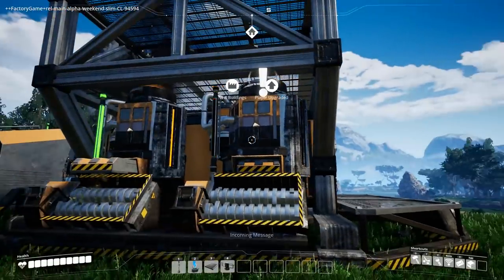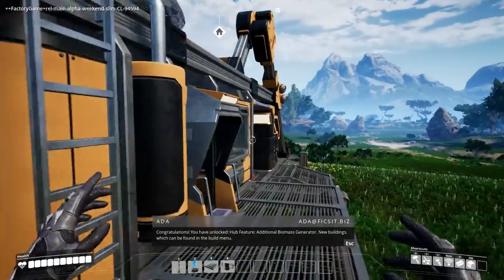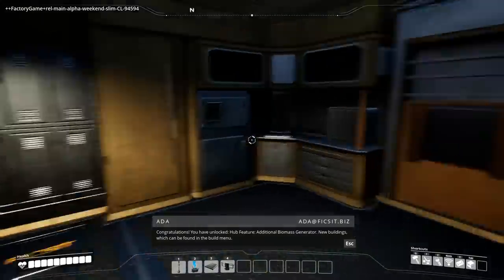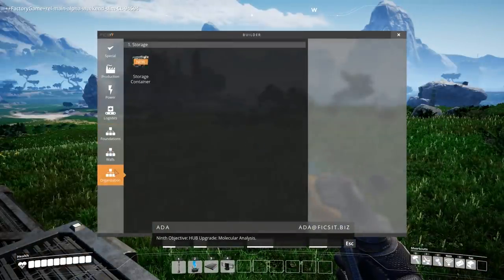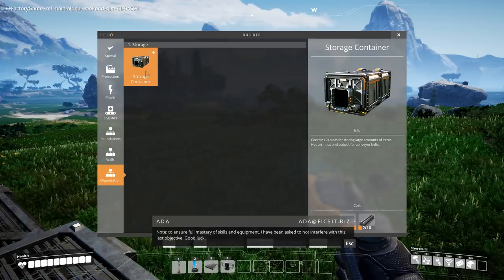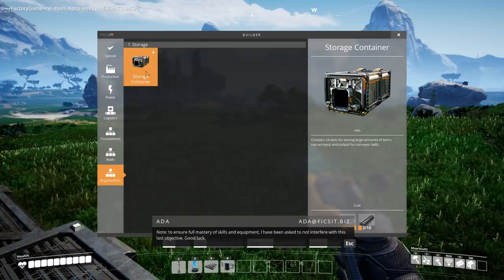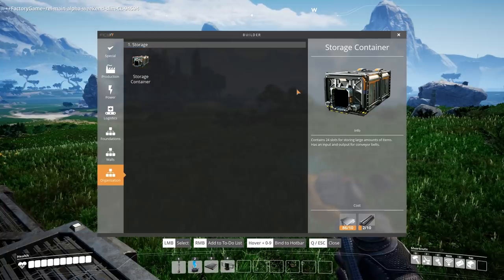Oh, I got a second biomass burner! Beautiful — congratulations. Thanks Ada! We have unlocked a feature: an additional biomass generator and new buildings which can be found in the build menu. To ensure full mastery of skills and equipment, Ada has been asked not to interfere with this last objective. Good luck! So we now have a storage container.